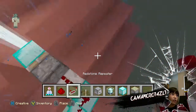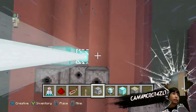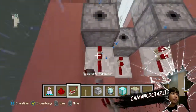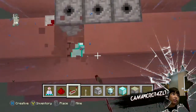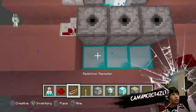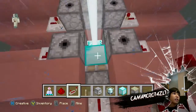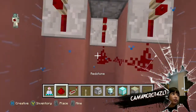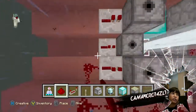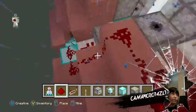Now we want to put our fireworks — take out your dispensers and place them wherever you want, but I'm placing them like this because I find it cool. Place repeaters behind each one; make sure each one has its own repeater. Take our dispensers and place them, put your repeaters, make sure it goes with all of them. Then take the redstone and behind each repeater just stick it out and put it so that it connects with each one.